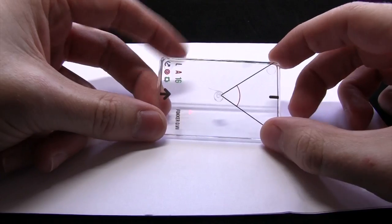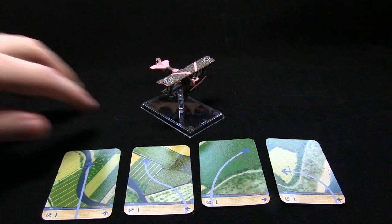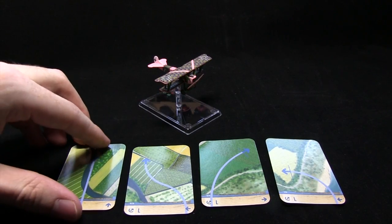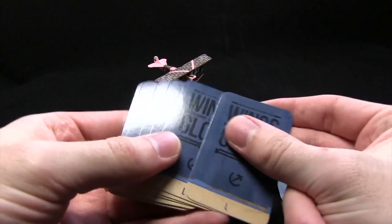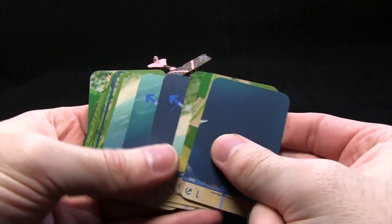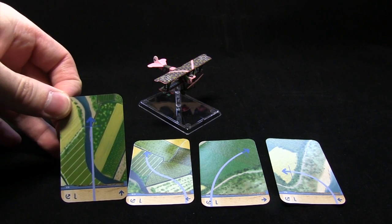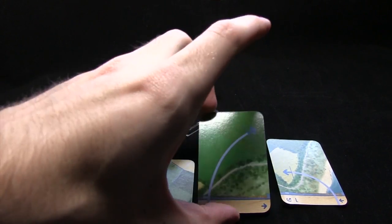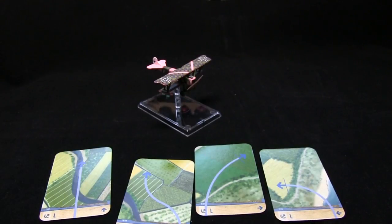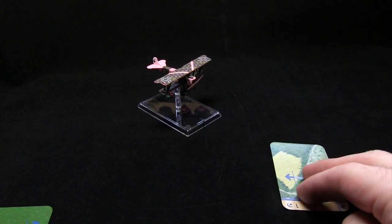So I'll crack out one of the movement decks and we can have a look at how maneuvering works in the game. Here we have the Fokker plane and its associated movement cards — the L deck — and on the bottom of the base it also says L. The deck includes quite a few different cards with different types of maneuvers. We get some fairly straightforward moves: just flying forward, meander turns to a 45-degree angle, and also turns at a 90-degree angle.